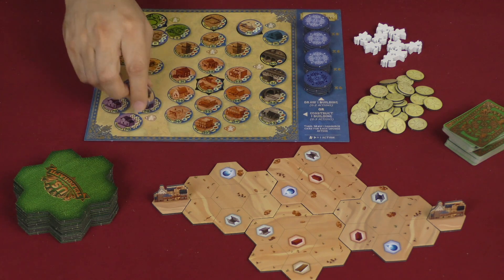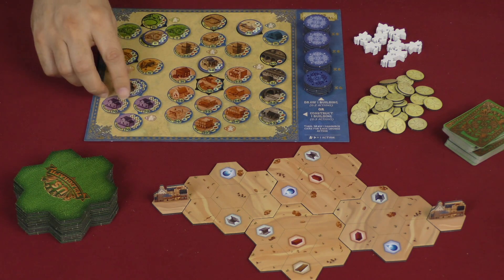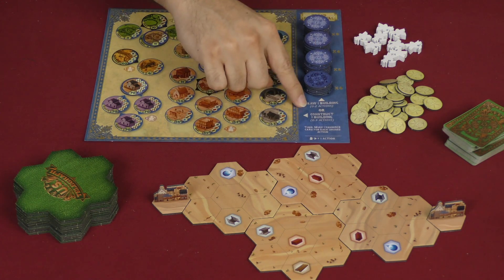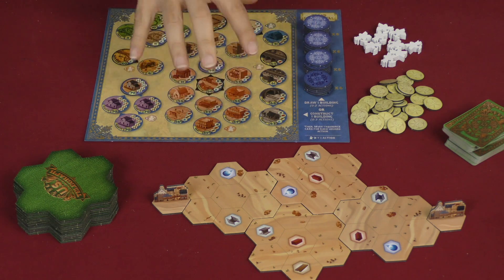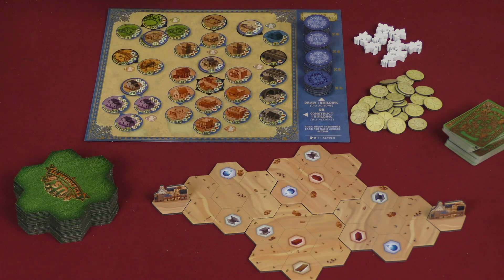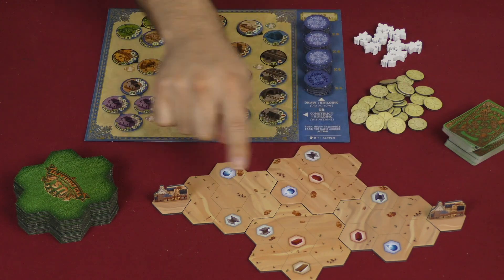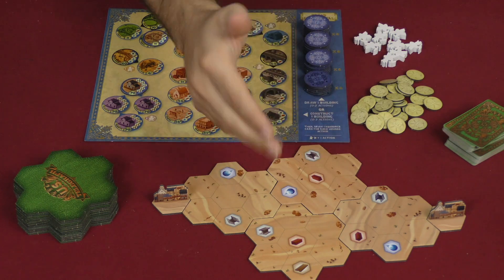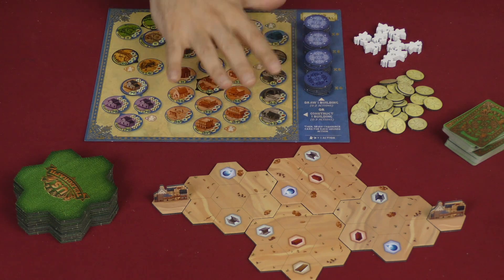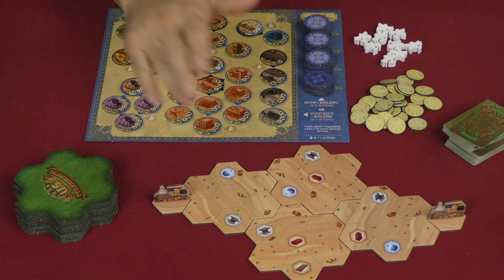Once that's done, the start player will commence the game and be able to take one of two different actions. Those actions are listed down here: you may draw buildings, or construct buildings that have already been drawn and are sitting openly on your board. The objective of the game is one of two things — you can either connect two of the major cities on the map (there's only two for two players, but there would be more for more players), or you simply construct all of your buildings. If you're the first one to do one of those two things, you win the game outright — no scoring, nothing else.